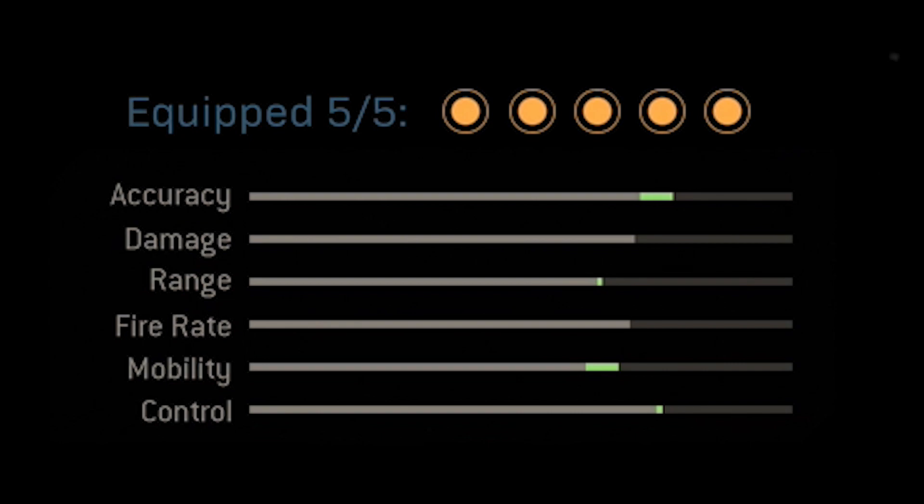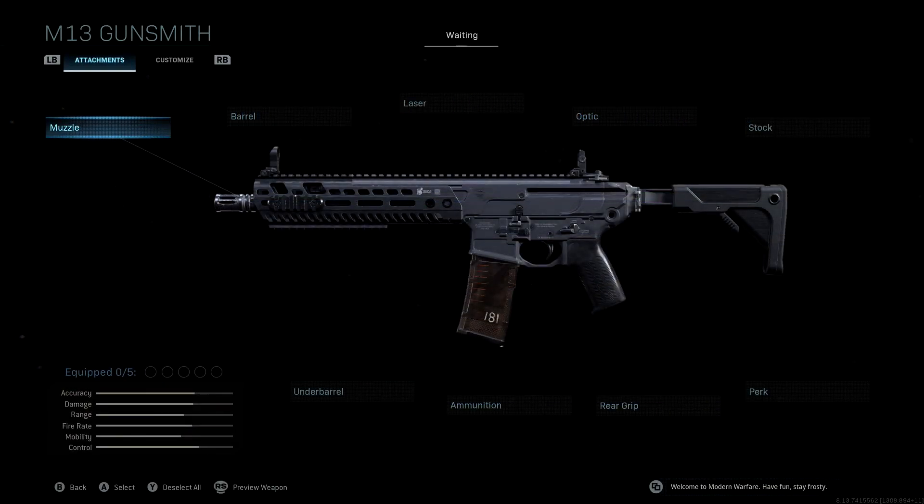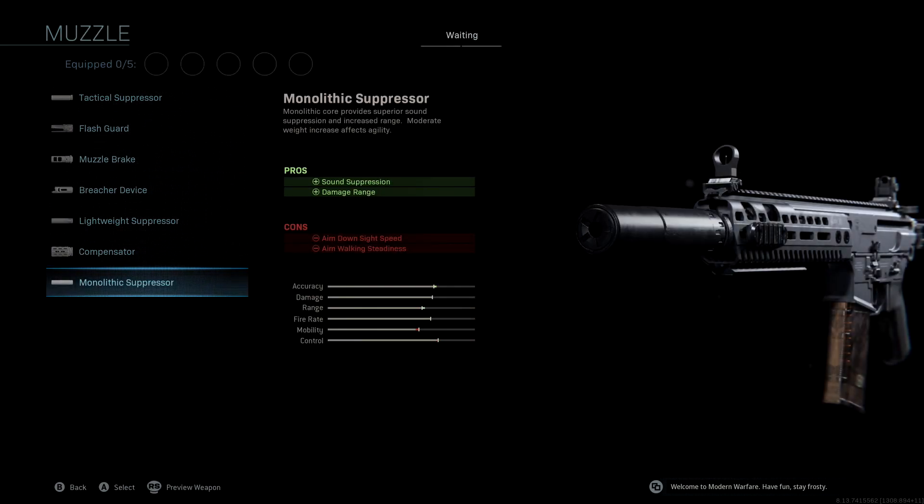We're also going to be getting better aimed-on-sight speed, so for those of you wondering about that, that is also a fact. The muzzle we're going to be using is the Monolithic Suppressor. With this we're getting sound suppression and damage range, giving us a little boost to accuracy and range. We do lose a little bit of mobility and control here, but we make up for that with some of the other attachments.